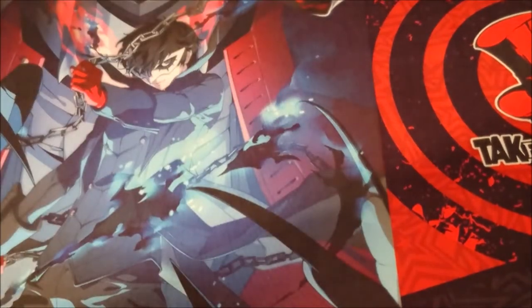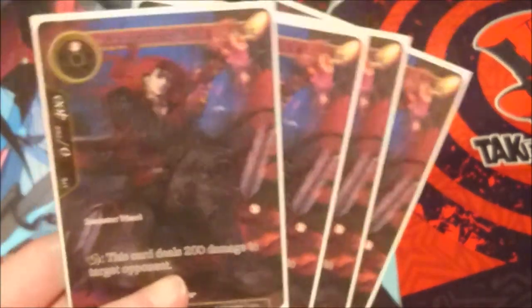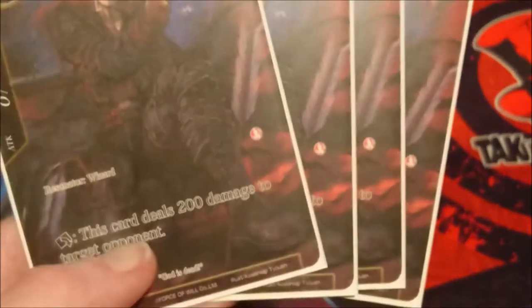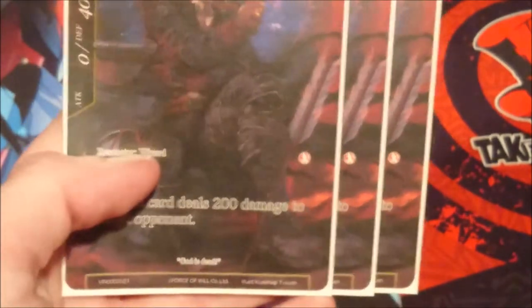The card that inspired me to make this deck is Kane from Vingolf 3 — the Treacherous Killer of the Gods. He's a one cost resonator with 0 attack and 400 defense. He's a wizard for some reason, and when he taps he deals 200 damage to target opponent. The main idea of the deck is that we are basically burning our opponent's life points as much as we can.